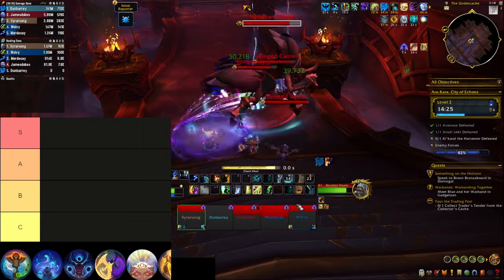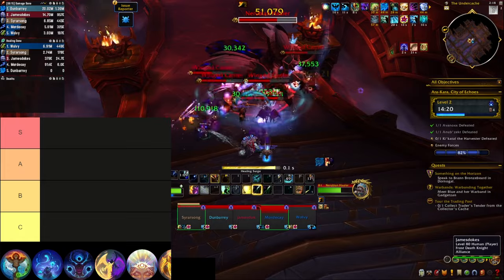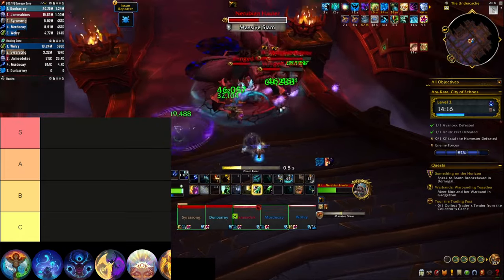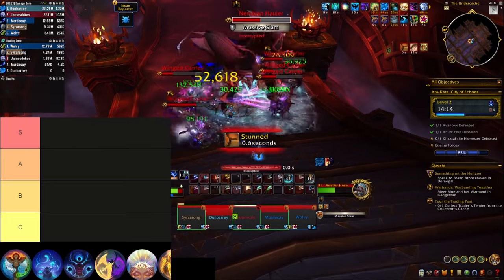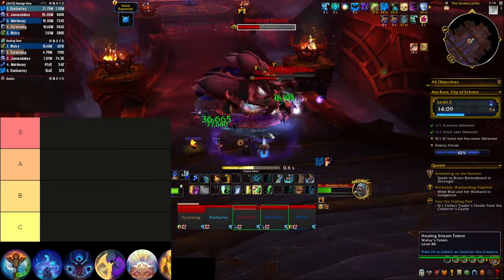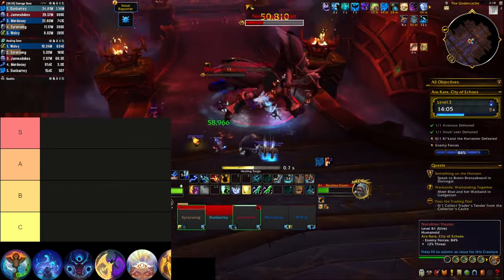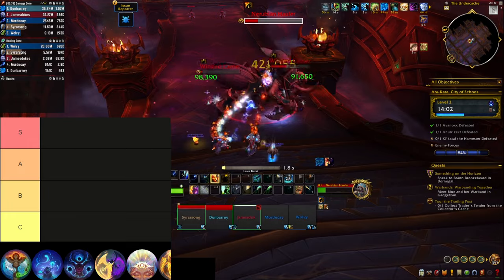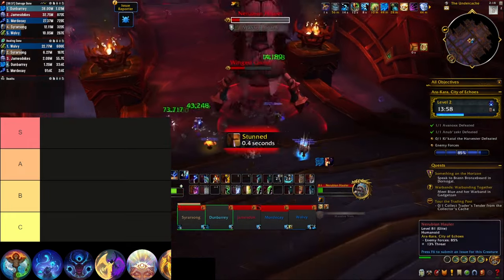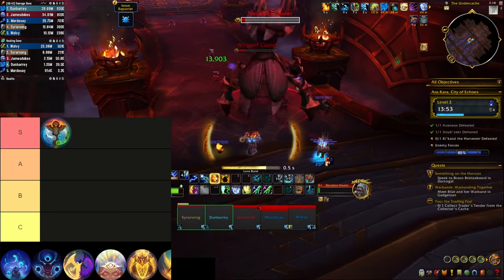We are starting with Totemic Restoration Shaman and boy, this one feels really good to play. You get a lot of free chain heals when you cast your totems, you get a free healing rain from your surging totem, and a lot of synergy with the new hero talents and the new spec tree. Yes, it has some things that still need some polishing — it sucks to have Totemic Projection in order to move your surging totem and it actually uses mana. That's one of the few classes that needs mana in order to heal, but it's gonna be viable both in M+ and in raid, so I think this is a very easy S tier.